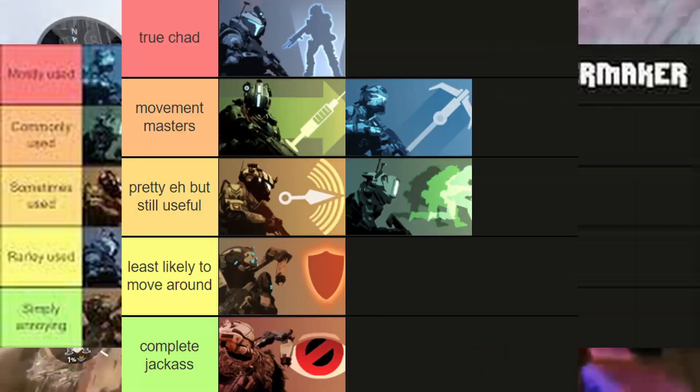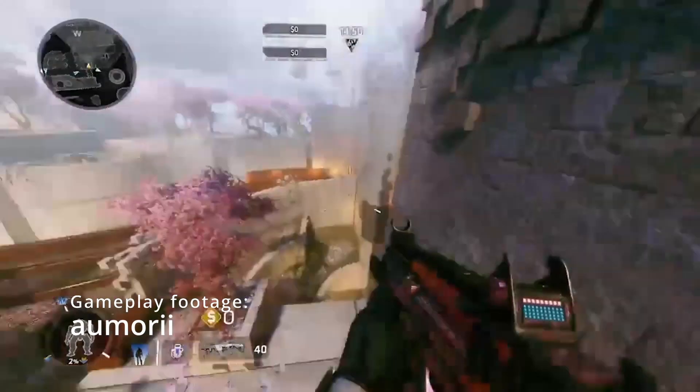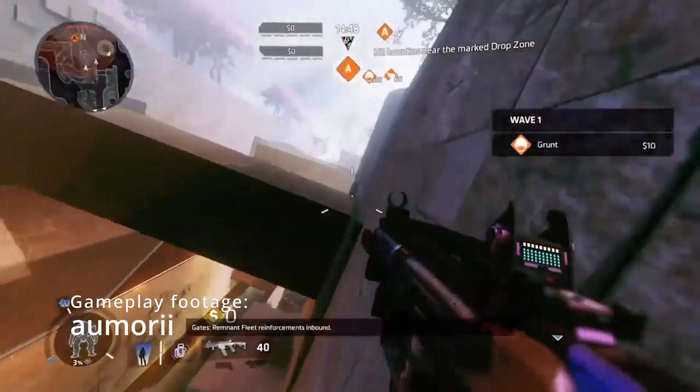Tacticals — oh, how many tier lists were made on this theme, and everybody seems to agree on what are the best abilities. But I am here to say that the truly best ability is Hollow.